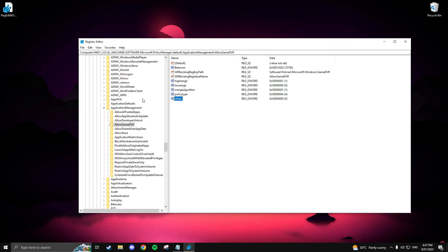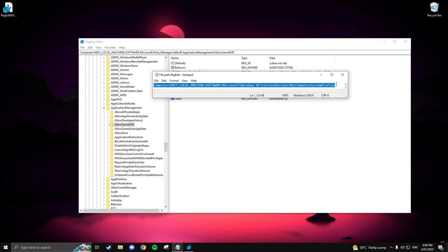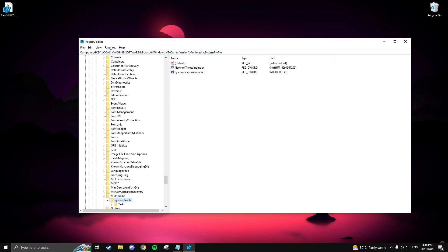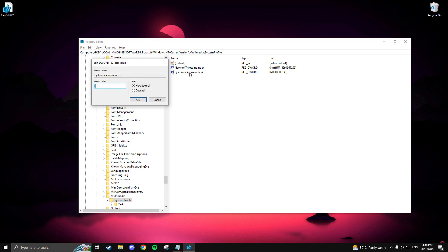Now navigate to the description below and get the registry path that you can copy and paste — I did this for you as the folder can be tricky to find. Copy and paste the following registry path into the search bar and press Enter. Click on System Responsiveness and set the value to 1.